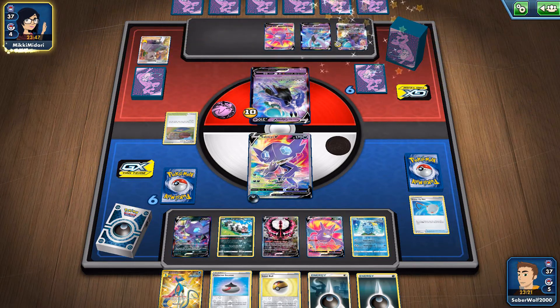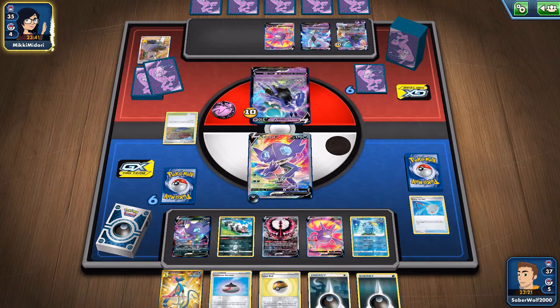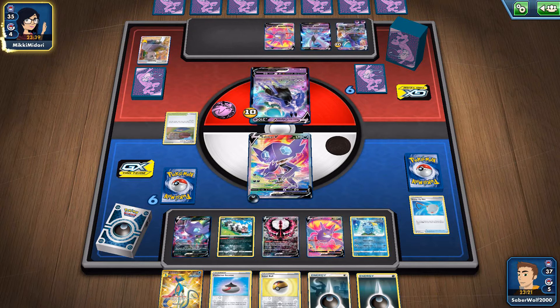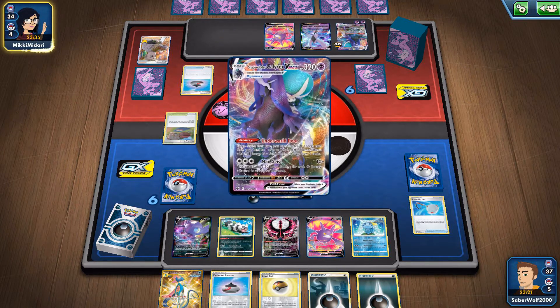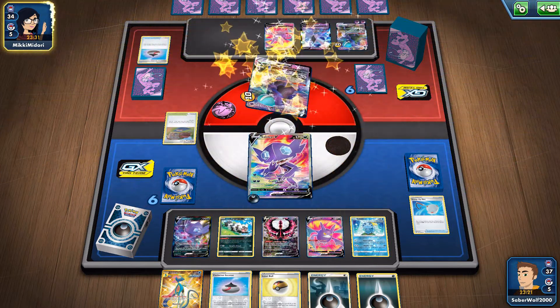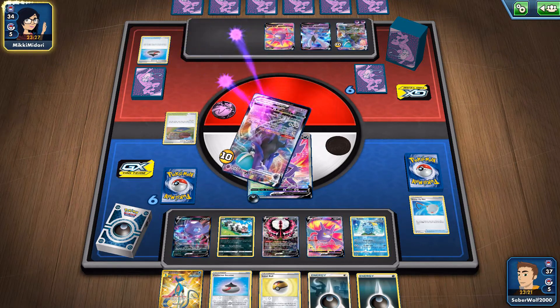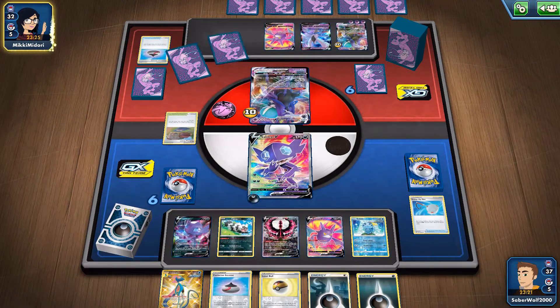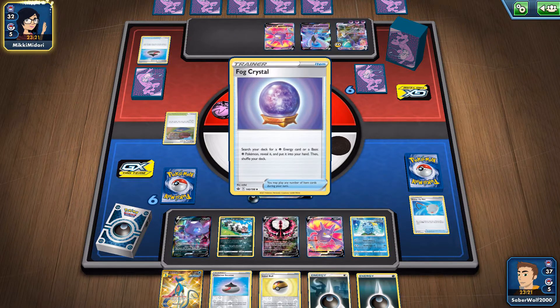She's going to be running a bit slow as well. These Shadow Rider decks are extremely fast, but they still need to evolve into their guys and get their Energy Acceleration before they can attack. Once they do get rolling they become super fast, but in the beginning they need a few turns to set up — at least one turn to evolve into the dudes and then attach Energies if you got a lot of them out in the first place.